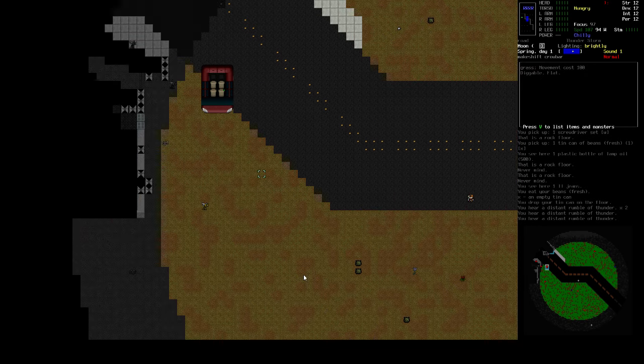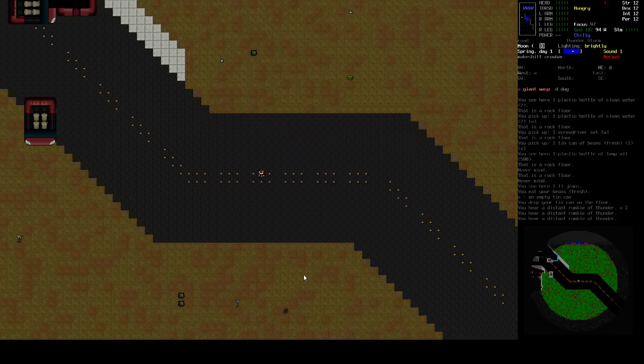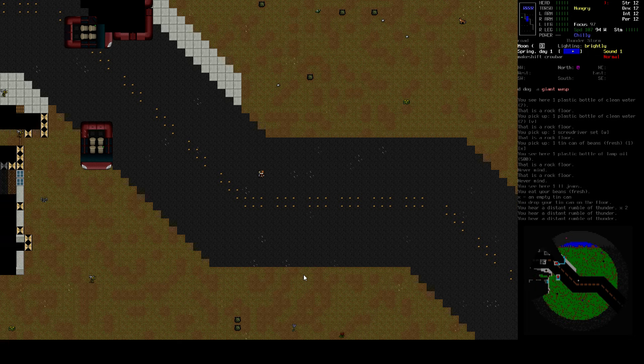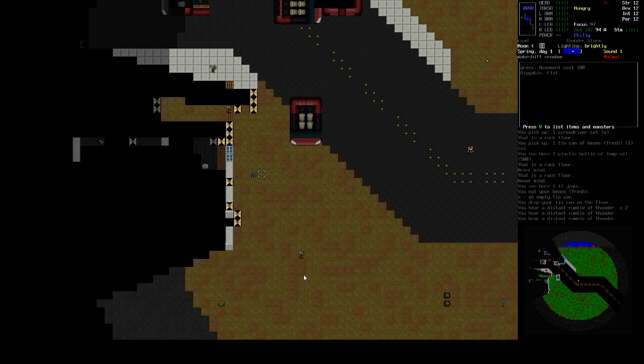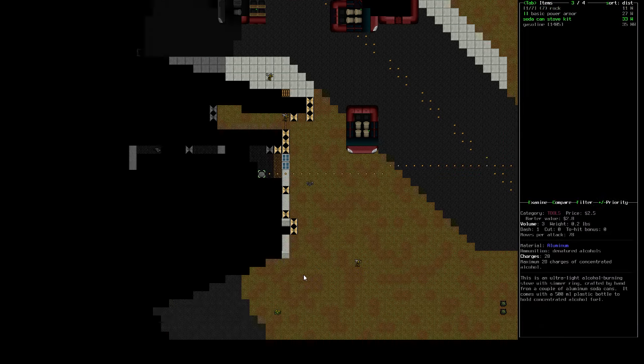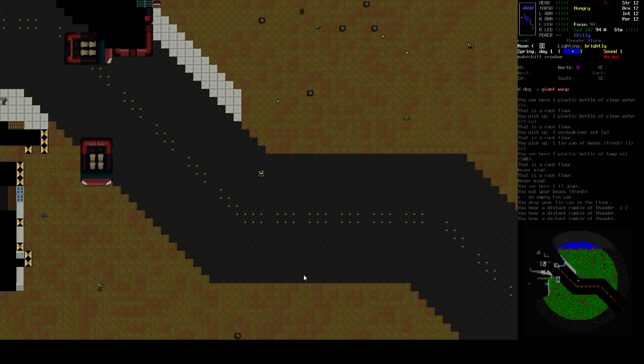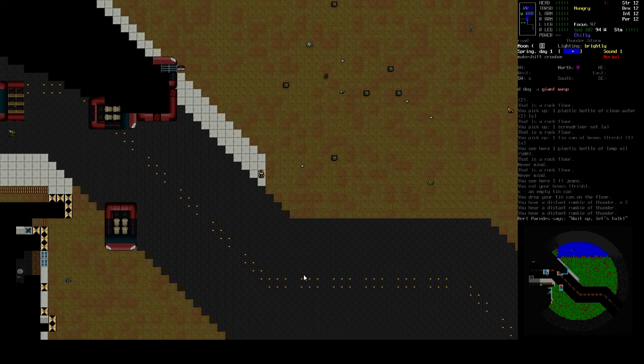Giant wasps are not fun. They overran this house over here. I don't really want to fight a bunch of giant wasps. Although, there's a set of freaking armor right here — it might be power armor. It's freaking power armor! There's power armor laying right there on the ground, ready to go. Well, not quite ready to go. There's good stuff in there. Even without a power source, I could probably put it on and just be invincible while I kill those things. But it's a little risky. We'll have to keep it in mind as an option for how to deal with them.